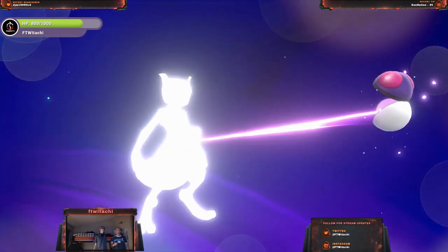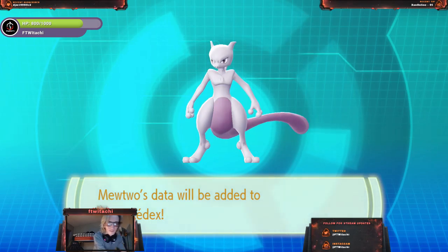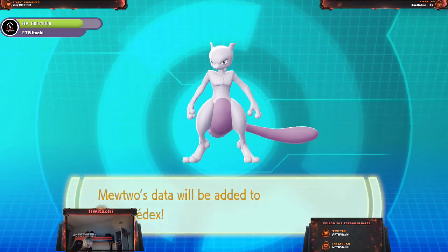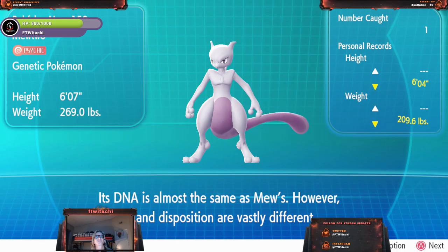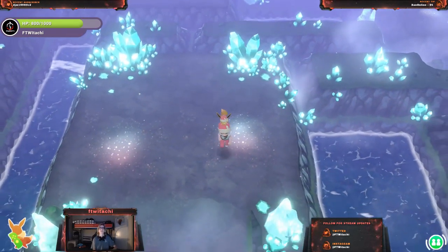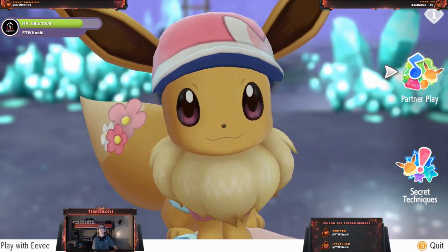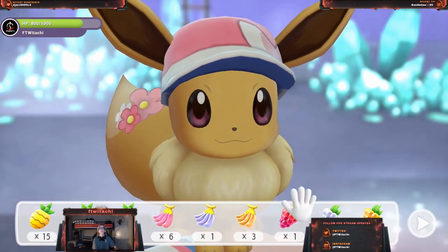Now it turns into the capture phase — I'm going to have you do it. Now I can capture it. With the Master Ball, you can't miss. Just hold it and throw it — you gotta try to aim at it. It doesn't matter, you get it no matter what because it's a Master Ball. You automatically get it. You could have gone behind the back. You got it!